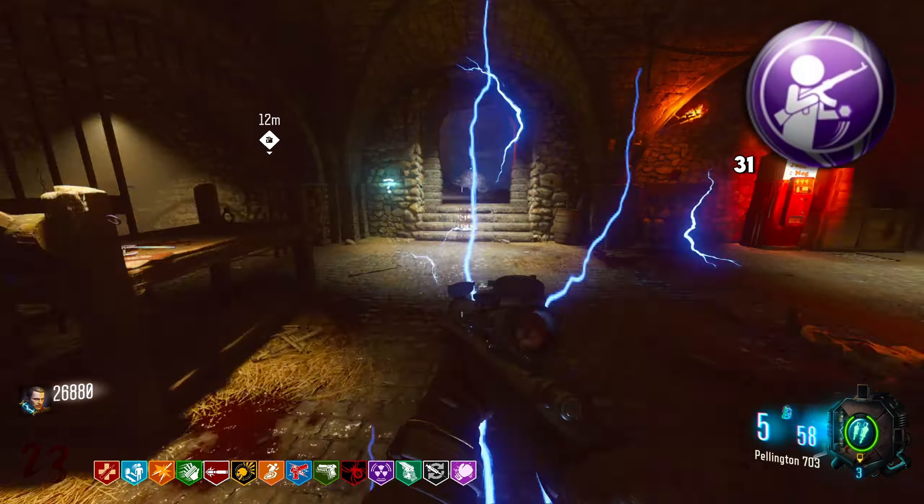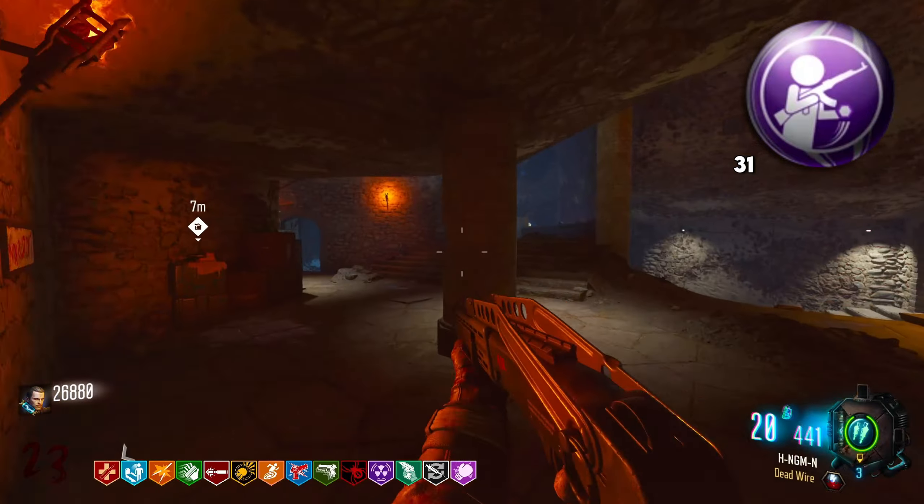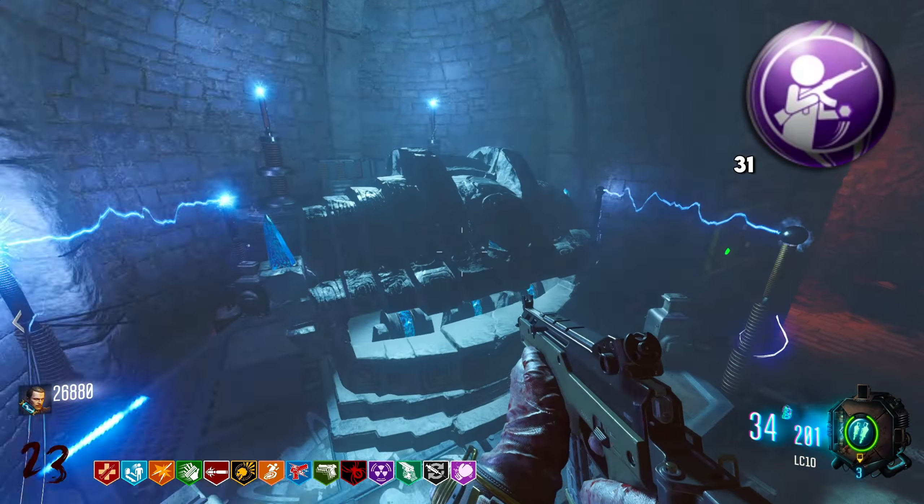The next spot is going to Bullet Boost, which basically just double pack-a-punches your weapon and you get two uses out of this. This is pretty good because it saves you 5,000 points, which is always a plus.